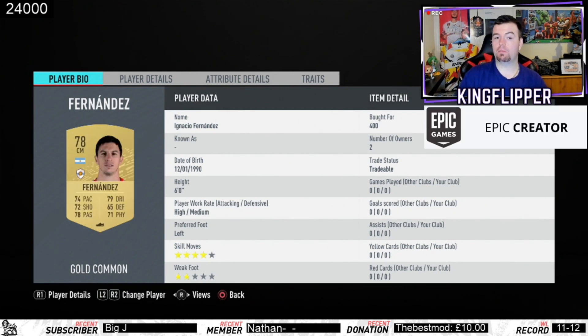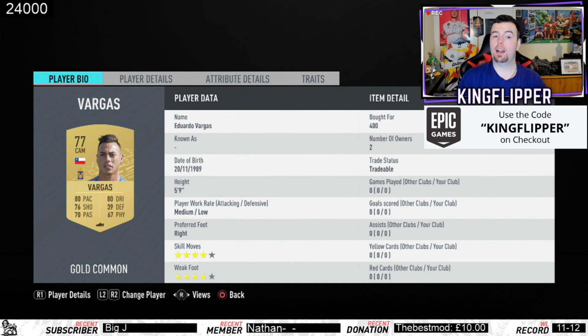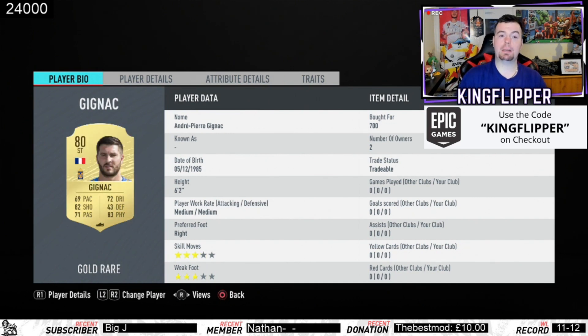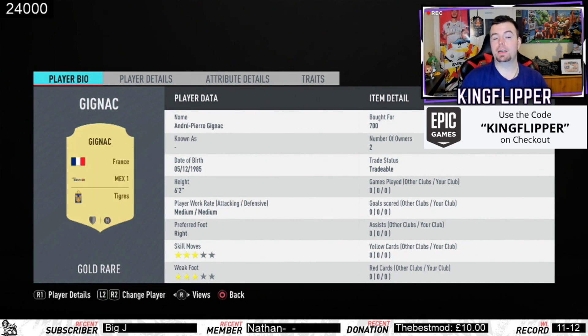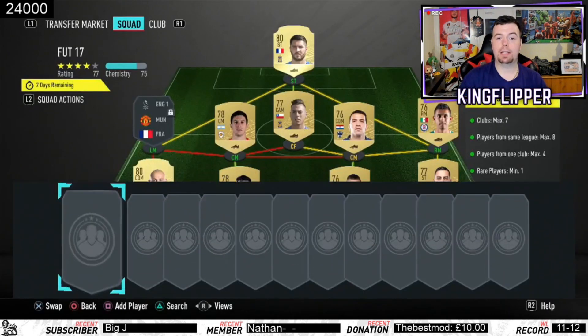Fernandez is 400 coins bid — again, you don't need him. You can probably go for a 77 or 76-rated player; there are a lot more options from the Argentinian league. Next we've got Vargas from Tigres, 400 coins bid, playing as CAM in the center forward position. And obviously he links strongly with Gignac, who is 700 coins bid and is French, also from Tigres.